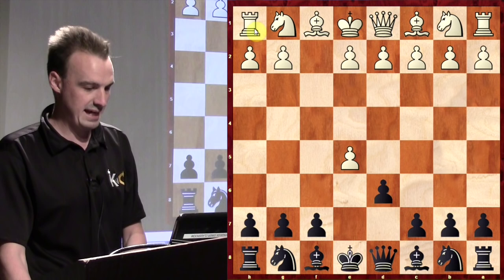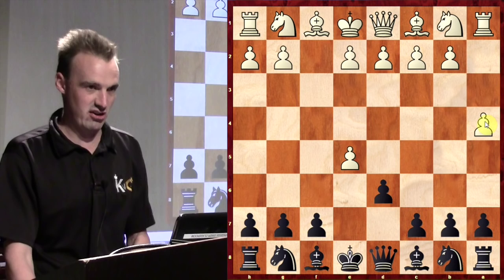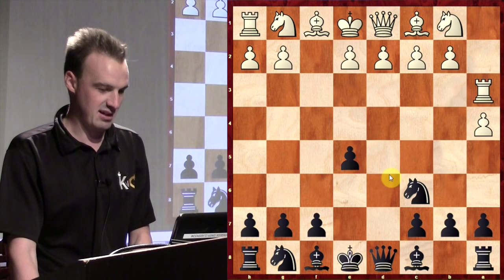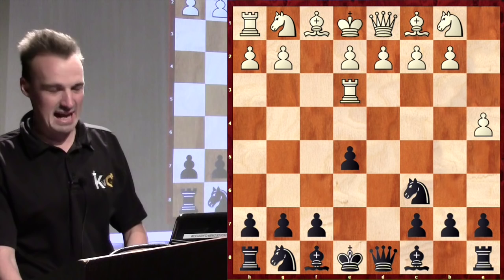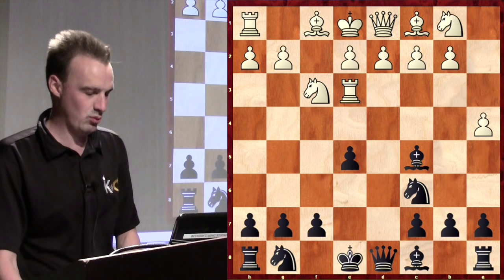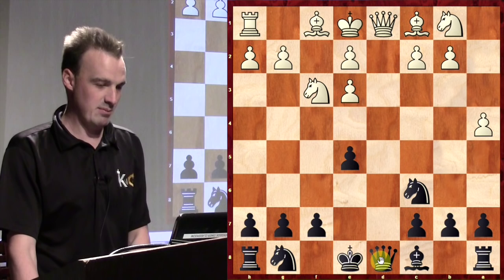Unfortunately in the game they did not take it — they played a4, very scholastic. They love getting those rooks out as fast as possible. Knight attacks the pawn, rook a3, I take — discovered attack. Now they get the rook out to e3. This is not a good way to play because rooks are long-range pieces and they're stuck up there. We just attack it and try to trap it. They decide not to defend the rook, so we take it.